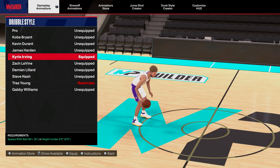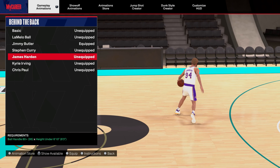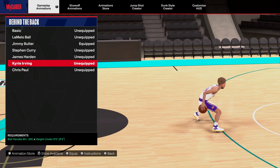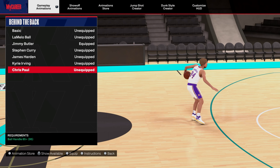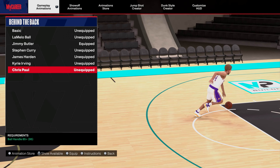I beat Clutch using Curry slot - that's not bad. James Harden behind the back is fire, all you need is an 80 ball handling. Kyrie Irving I didn't really care for even though it looked good. Chris Paul is just a calm little escape to get out of pressure - it's not crazy but it's solid.